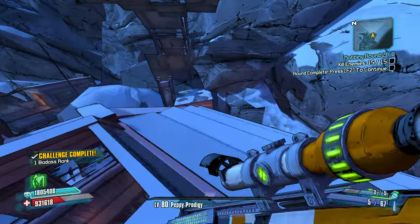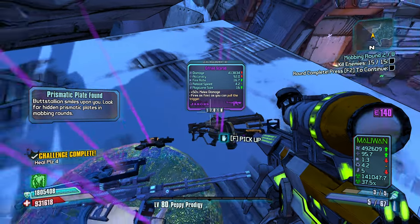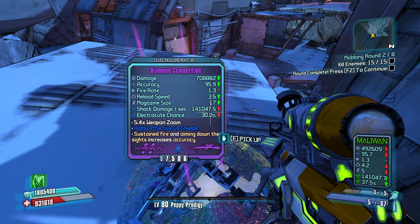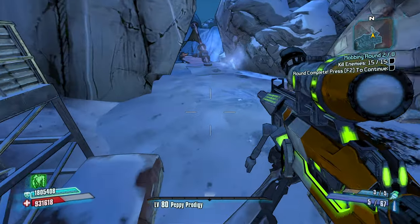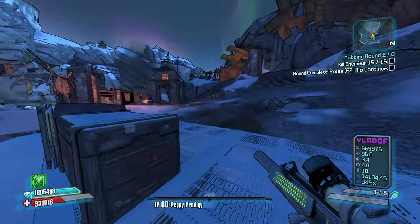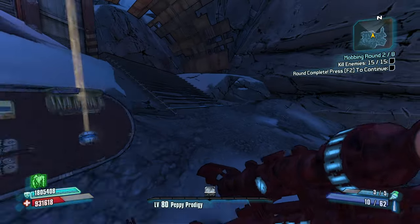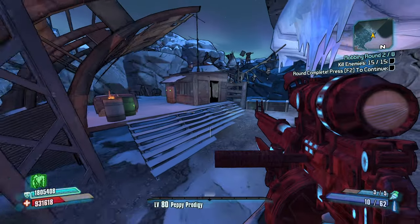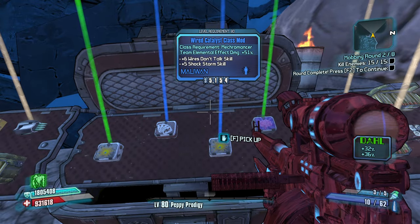Where we're at right now — we don't have any game-breaking skills like Money Shot, Cloud Kill, or Anarchy, but we have a decent assortment of ways to heal back up, especially with DoTs. A fire damage Droog is going to go nicely. I don't have two guns like I did with my last Zero run, but let's see — elemental effect damage. Wait, hold on a second.